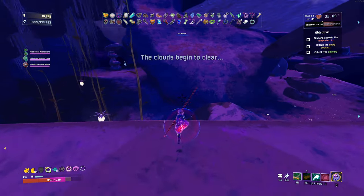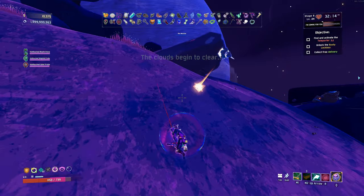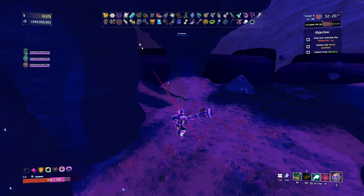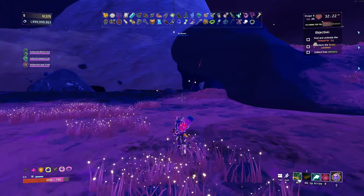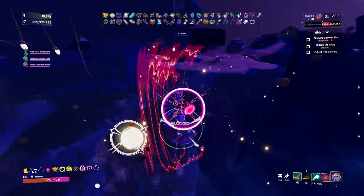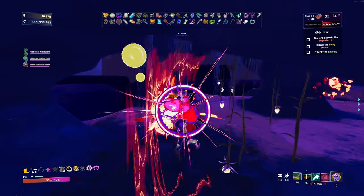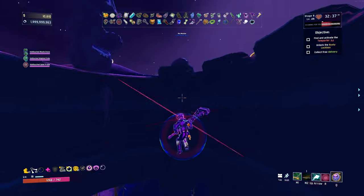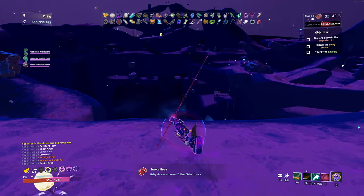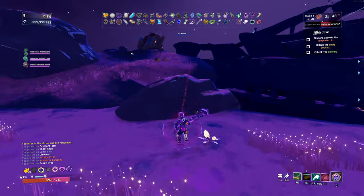Where the hell are you, little teleporter? Where the hell are you? I can target the rocks, which is kind of hilarious — zoom me towards the rocks. I don't see it anywhere around here. Is it like way below? I don't know, it could spawn below. Slightly perplexed. Plus the lockbox — thank you. More crit chance.